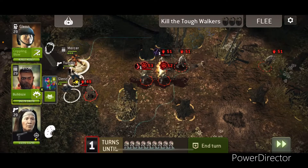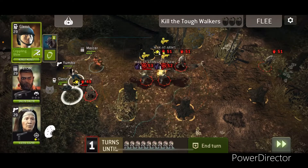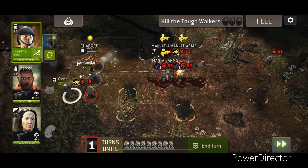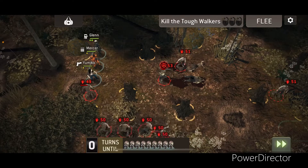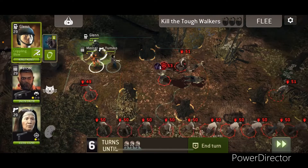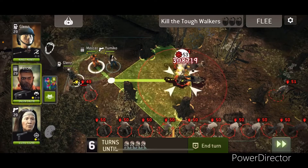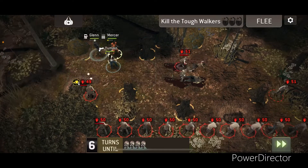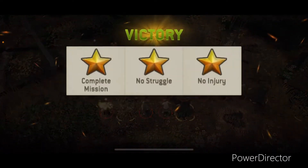I was meant to have cookies on Mercer, but apparently I forgot. So we're just going to go forward and hit them all with Mercer, and then hit the front one again with Yumiko. That's one down. I really want to hit that with Mercer again. I'm going to go stun this one for now. Just wait for it to burn out. And that's done.